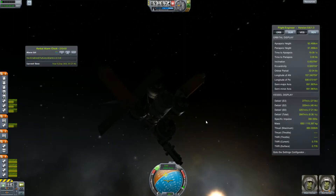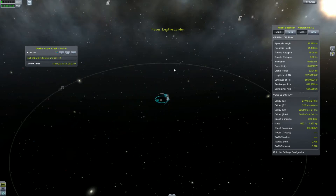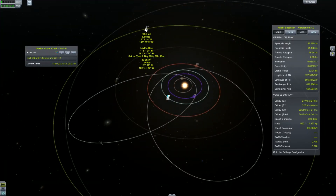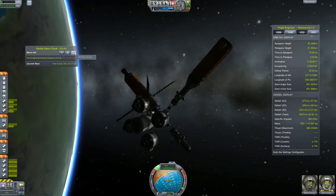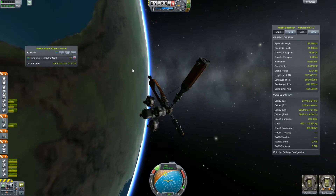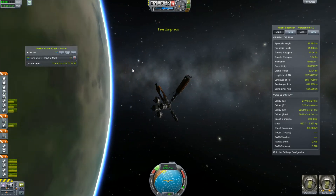Welcome back to Kerbal Space Program. In our last episode we launched the first vehicle that will be used in our LEAF rescue mission and we docked it to our orbital station for refueling. Today we are going to launch it on the mission to LEAF, get into orbit, and wait for the fuel to arrive later.